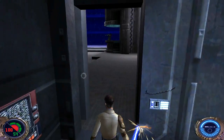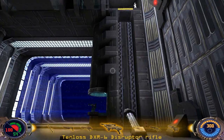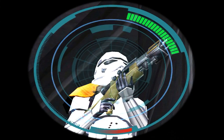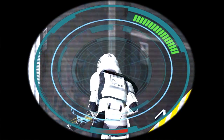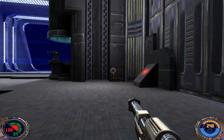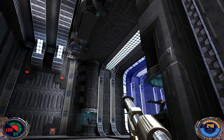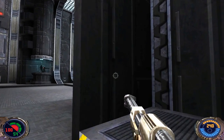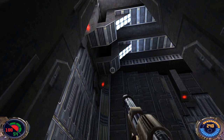We're out in the hangar where all those troopers were that got sucked into space. Let's whip out our disruptor rifle, get rid of him and get rid of him. We can take the elevator up way up there — we're going to get into the control room up there.